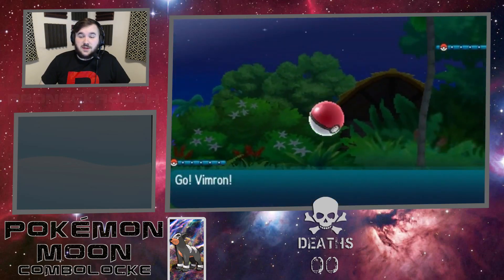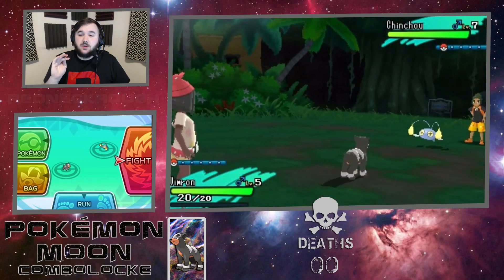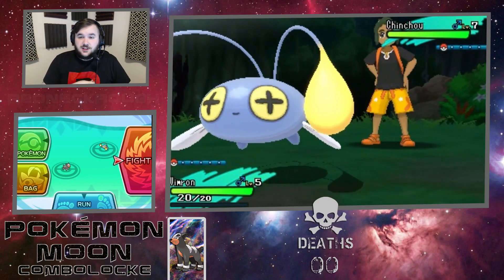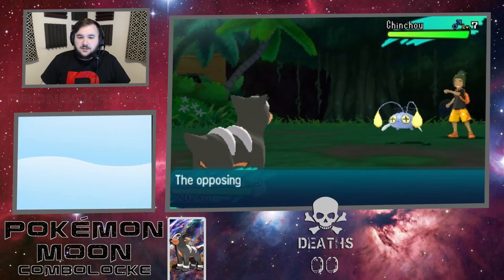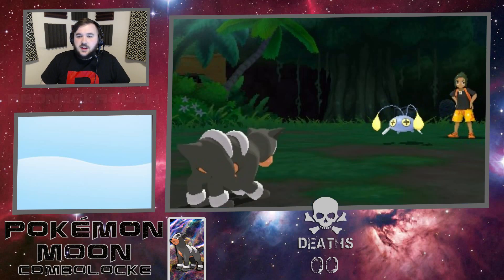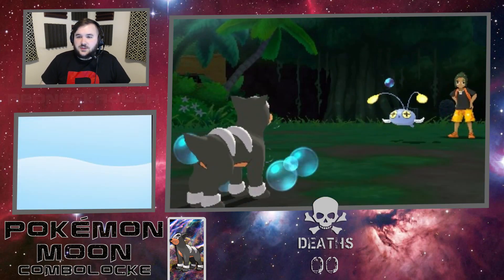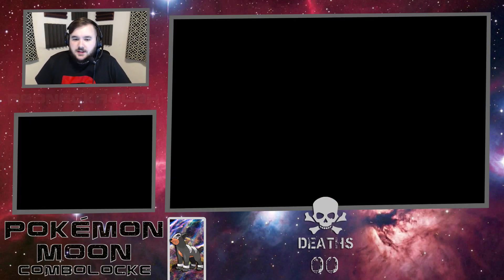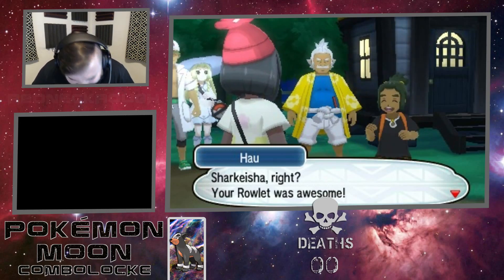Hopefully I have a Dark-type or Normal-type move with Vimron, otherwise I am going to lose already. But the thing is, if I lose here it doesn't matter since I haven't got Pokeballs yet, so the Nuzlocke hasn't started yet - meaning I can't lose the lock yet. Level 7 already? I think I messed up the level modifier. Let's see if we can get through this though. Leer, Ember, and Howl - and he's going straight for Bubble. He just goes for a straight clean 2-hit KO. This is going to be interesting for the rest of the LP - levels like this.